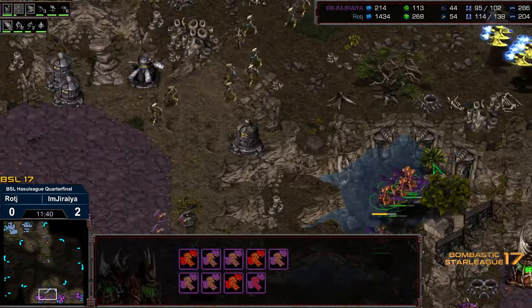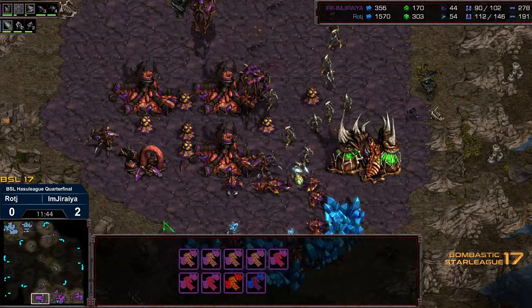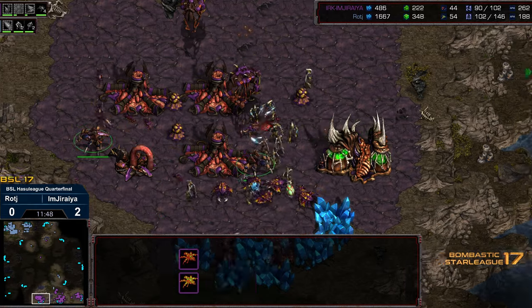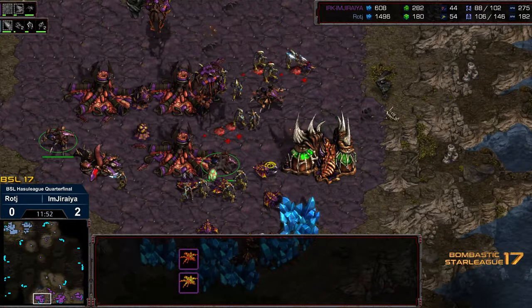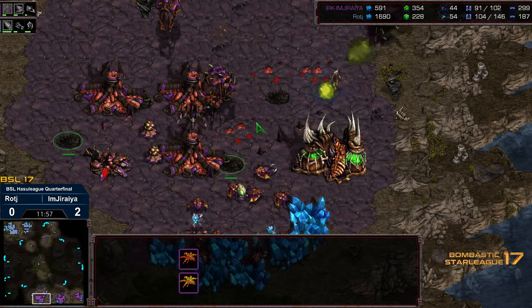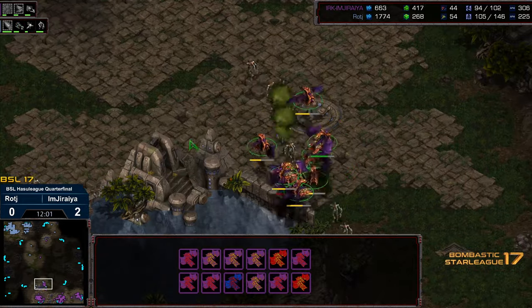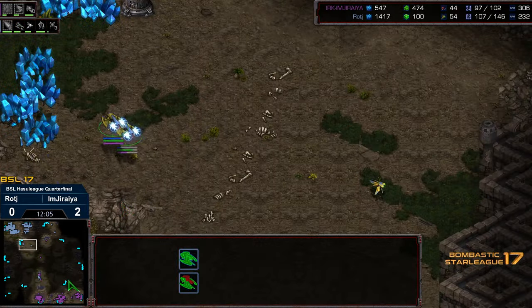They're going to have to pull double duty of dealing with the Corsairs and the Zealots. Pretty good SimCity at the natural here. Overlords getting pecked away at. The Zealots going to reposition. So the Corsairs are going to go towards the natural, while the Zealots careen into the 6 o'clock. We got two Lurkers and no detection at the 6 o'clock — so these Lurkers need to burrow. They're not burrowing, however, because Jiraiya's distracted. Now they're burrowing. And looks like no drones have been wiped out.